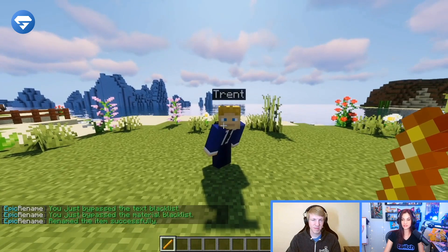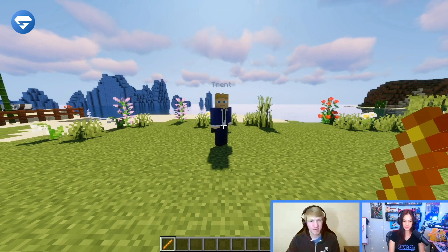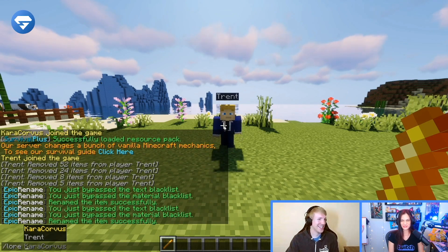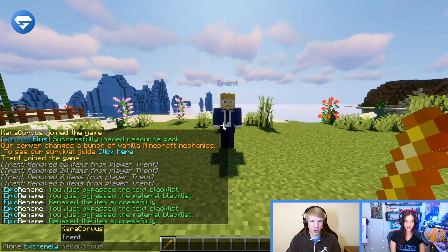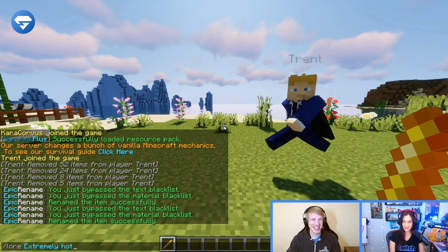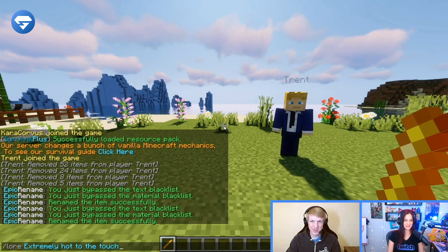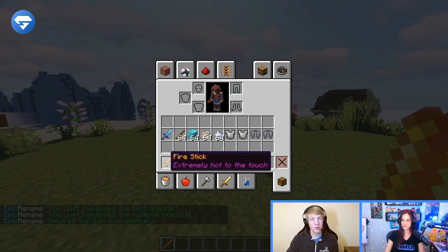Another thing you can do with this — you can actually add a lore to it, like a description. So let's do that real fast. What's a creative description? What does the Fire Stick do? It's really hot — extremely hot. That's why I'm putting a warning on it. It's like when you get a coffee from Starbucks and it says caution, the contents may be hot. If I scroll over it, it says 'extremely hot to the touch' after looking at my Fire Stick.